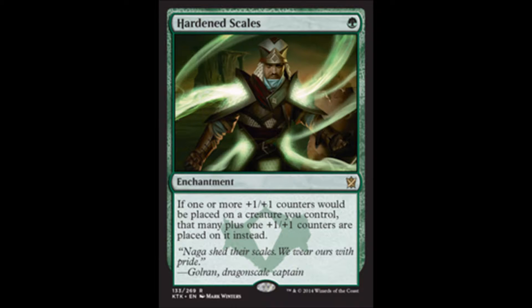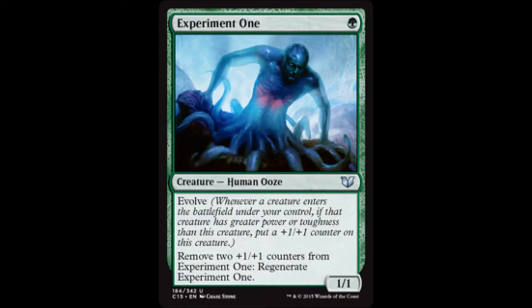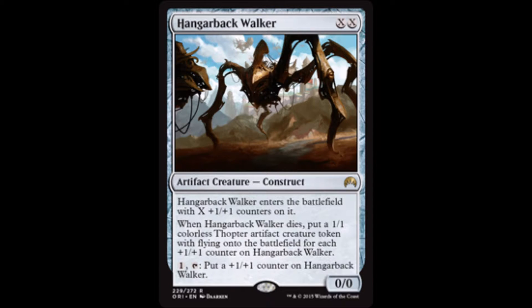But you're also making plus one plus one counters. So a cheap addition like Hardened Scales is great — makes everything bigger. Experiment One will just constantly be growing and it can regenerate itself by taking those counters off. Hangarback Walker should be in almost every Commander deck anyway, and hey, it's all about counters and tokens.